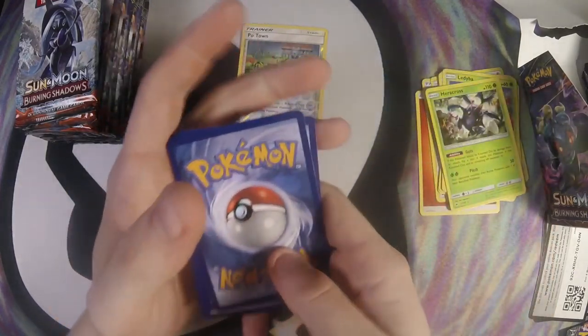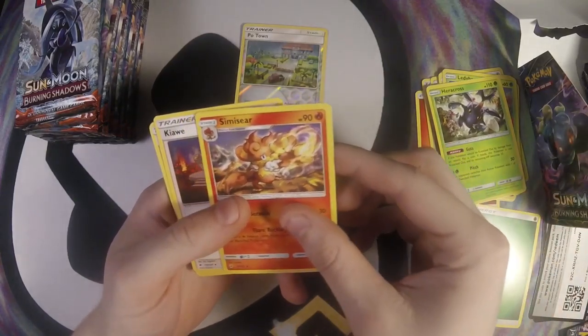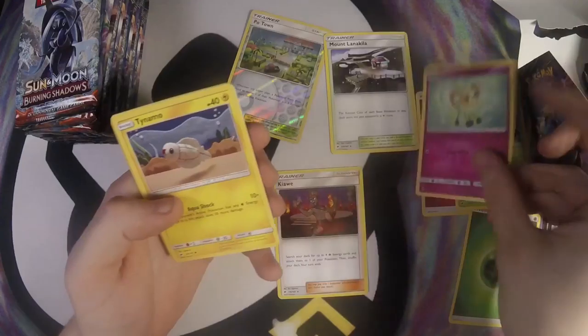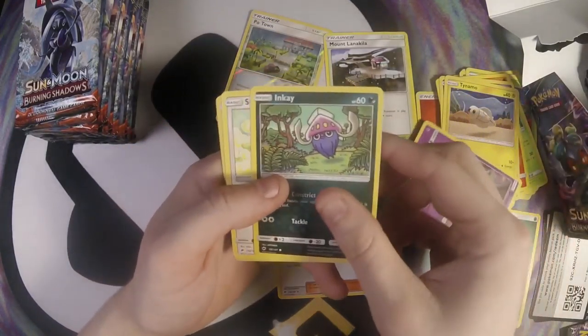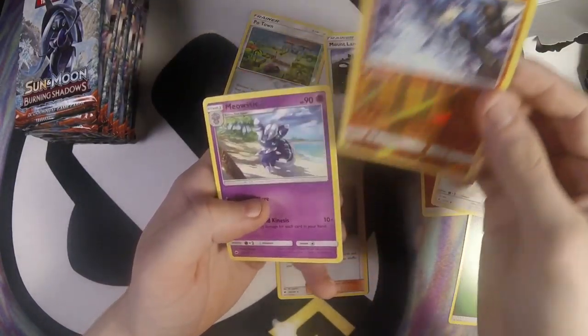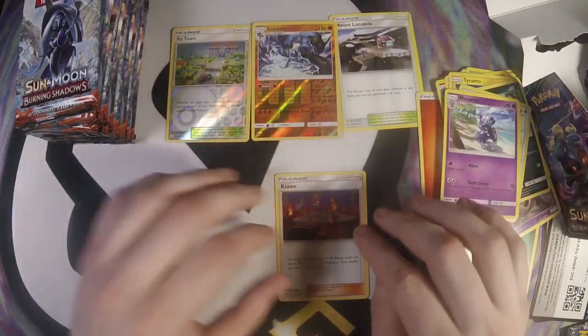Louie has this Creek Codec that is actually pretty insane with Poe Town. Grass energy, Simisear, Kiaway, Alolan Muk line, Akela, Cutifly, Tynamo, Dustgull — we'll dive in Dustgull right there — Inkay, Stufful, Lucario, and Meowstic. Nice, not bad.